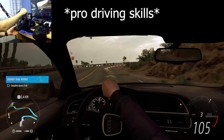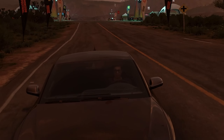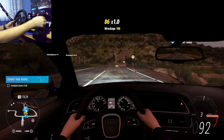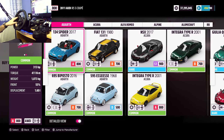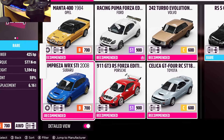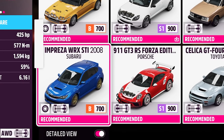Did you see that? Wasn't that just impressive? All right, we have arrived. So we have Horizon Rally and Horizon Race — let's do the rally one. These are the recommended cars. I think I have access to all of my cars, but we're gonna stay on the recommended tab. A Subaru is always a safe pick when it comes to rallying, so I'm choosing the Impreza WRX STI from 2008. Let's go!